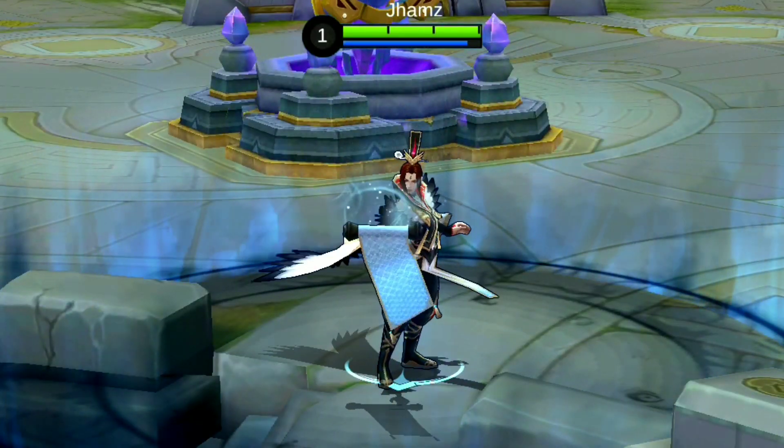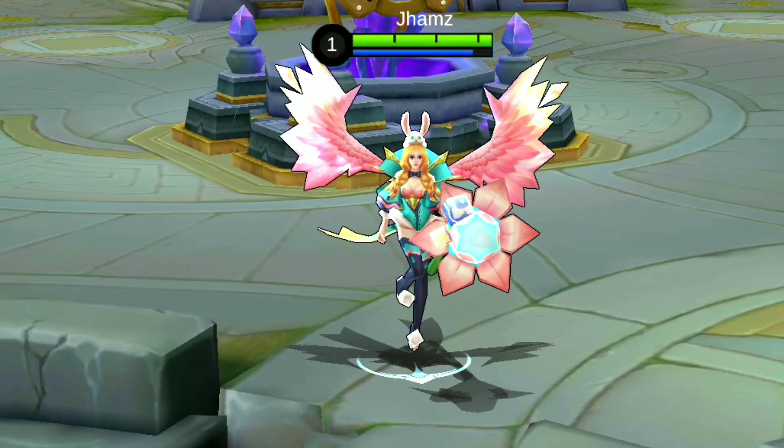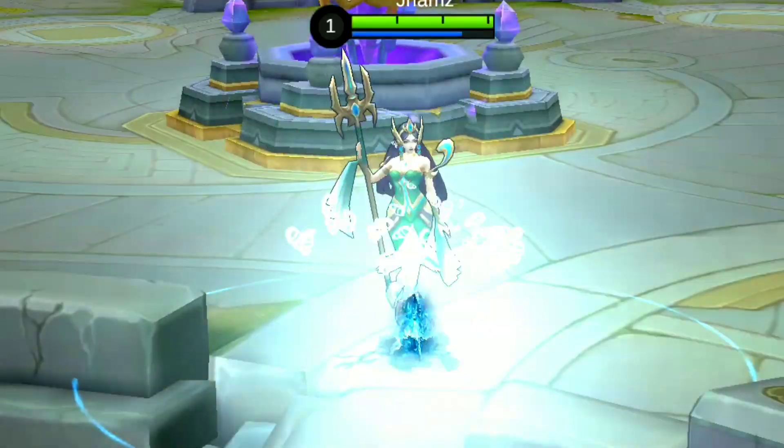Since life drain reduces health points received from HP regen, it is good against healing heroes including Estes, Rafaela, Minotaur, Uranus, and Kadita.